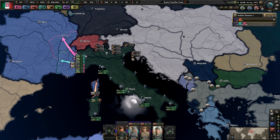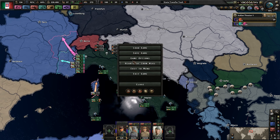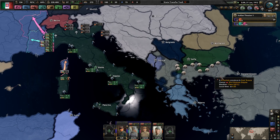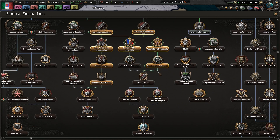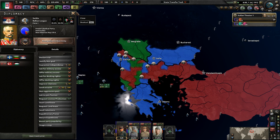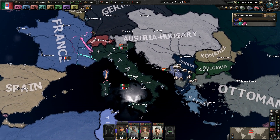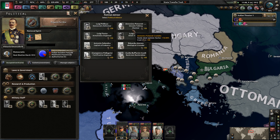100,000 manpower - nothing to sneeze at, it would still be nice to have. The Ottomans have basically been completely crushed, and after that you still have to attack Bulgaria. The London Peace Conference has not occurred, and I don't know when it will. I'm guessing just after whatever event actually ends the war with the Ottomans. I have no idea what happens if the Ottomans actually win - I just know they're not supposed to.